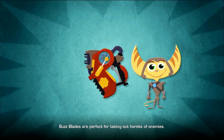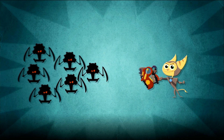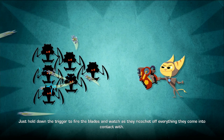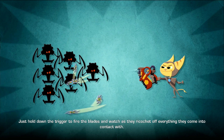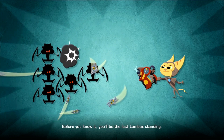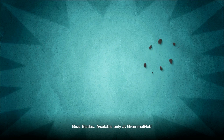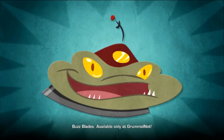Buzz Blades are perfect for taking out hordes of enemies. Just hold down the trigger to fire the blades and watch as they ricochet off everything they come into contact with. Before you know it, you'll be the last Lombax standing. Buzz Blades — available only at Grummelnet.